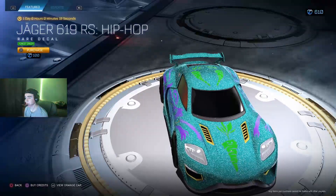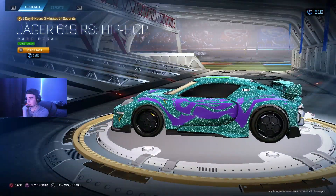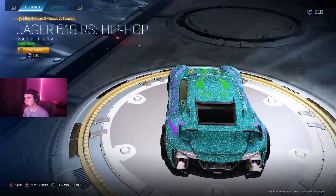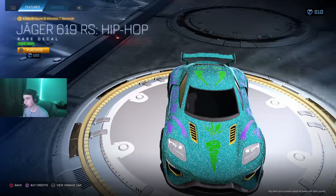Jaeger 619 RS Hip-Hop Forest Green — not looking too bad. I'd pair it with the bunny and the carrots; Forest Green carrots are kind of cool. With the forest green for only 100 credits, that's pretty decent.